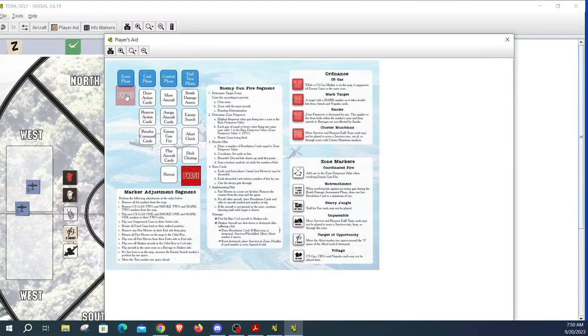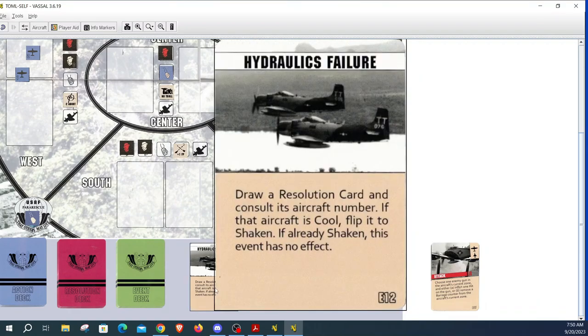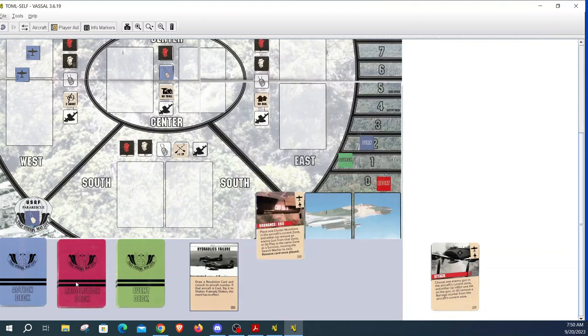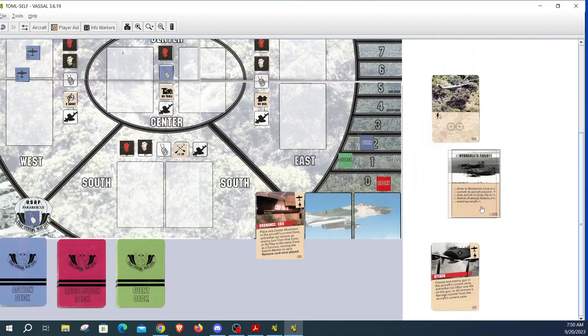Now it's turn two. We go to the event phase and draw an event card. It says Hydraulics Failure: draw a resolution card and consult its aircraft number — if that aircraft is cool, flip it to shaken; if already shaken, no effect. We draw a resolution card and get number five. So helo five is now on its shaken side. We place the event card and resolution card aside.